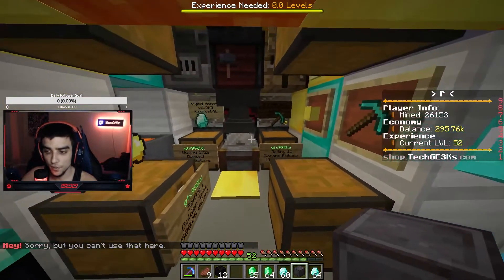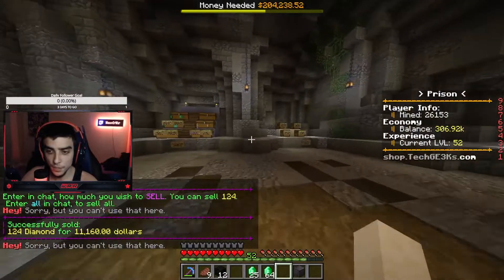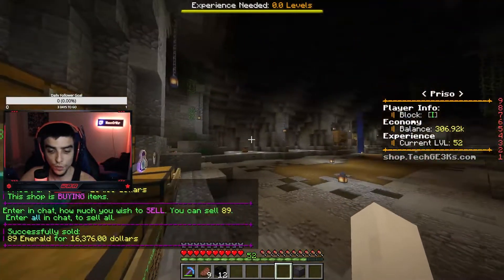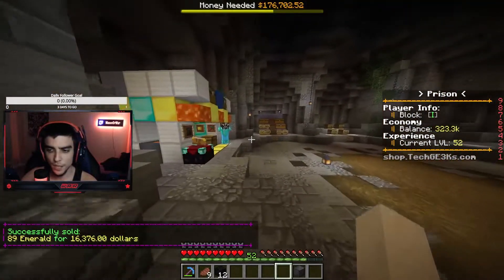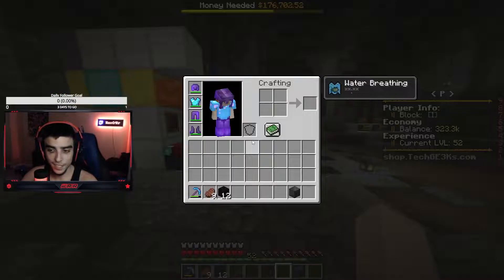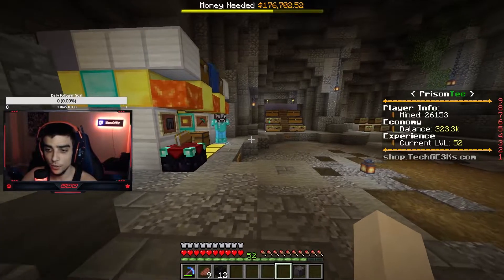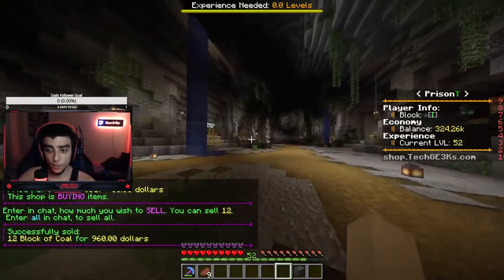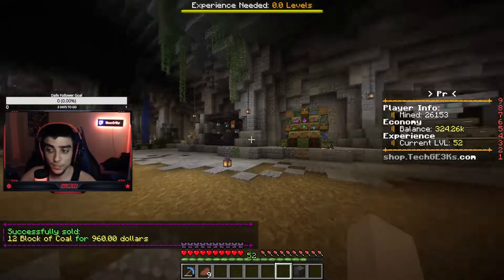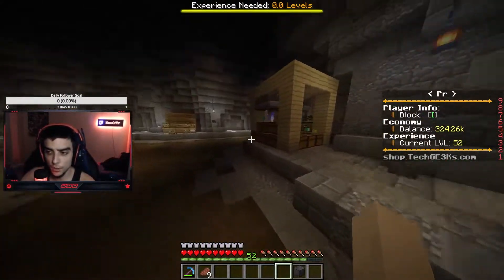Weird looking cow. Eleven thousand for my diamonds — okay, sixteen thousand total. So we made about thirty-two thousand from just opening our chests and doing a tiny bit of mining. We also need to sell our coal, so overall we made about thirty-three thousand dollars. That's lit!